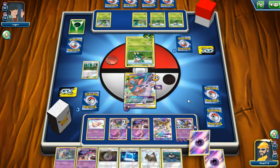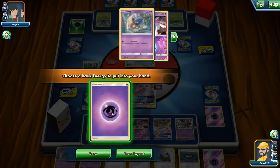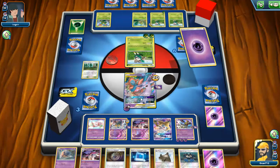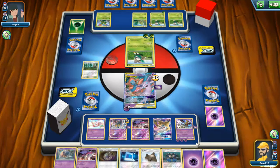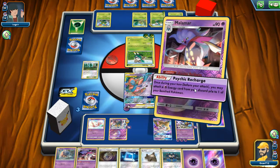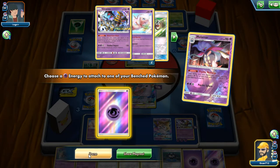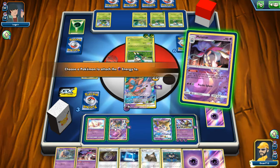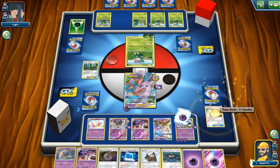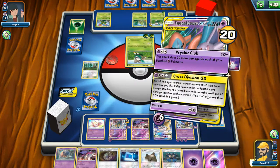Maybe discard energy — and my last energy in the deck. Still under the weather, working on it. Start charging up, charge up the other one for the attacks. Let's do Cross Division.